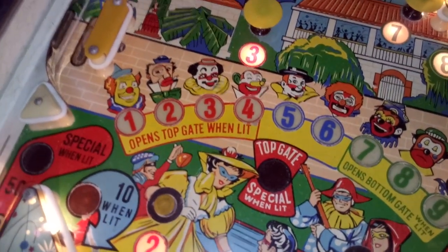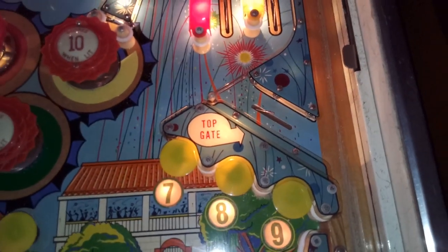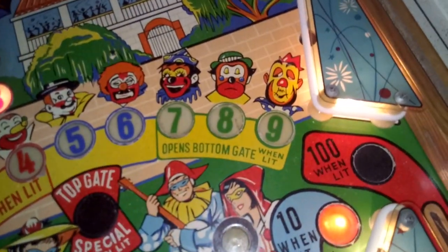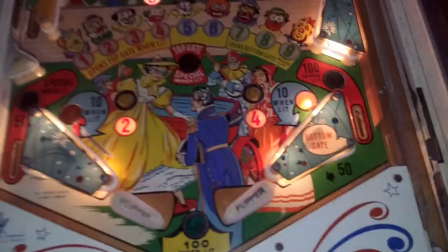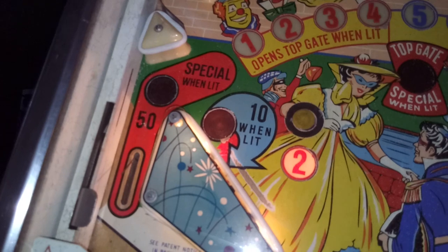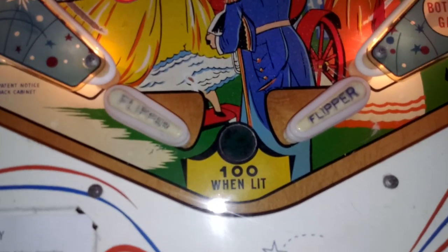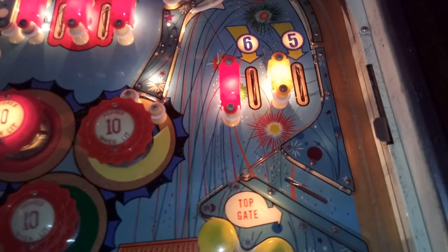When the ball comes into the lower playfield, it's up to you to shoot the mushroom bumpers and the lanes to reach numbers one through nine. They are separated — if you get one through four, the top gate opens. If the top gate is open and the ball returns to the shooting lane, everything will be reset and you can start from the beginning. Also, if you reach seven, eight, or nine, the bottom gate on the right outside opens and everything resets. If you reach one through nine, you have a chance to reach Special — meaning a free game. On the left side where the ball drains, you receive 100 points every time the ball reaches the out hole, which is also very difficult.